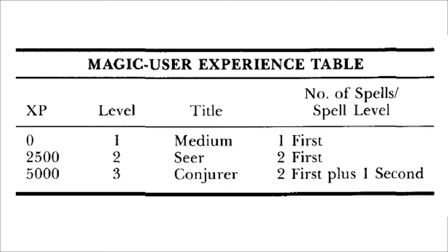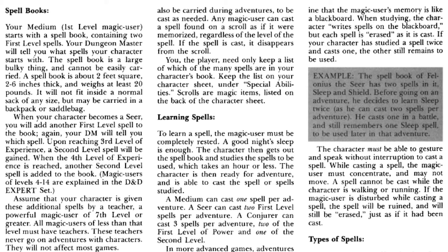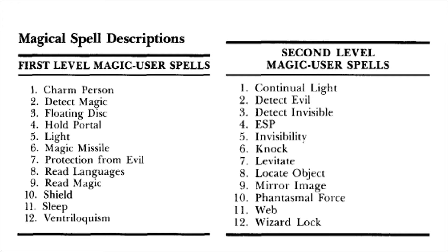The magic user requires more experience points than all other human classes — 2,500 to reach level 2, where their title is Seer and they cast two first level spells. At level 3, it requires 5,000 experience points; they're known as a Conjurer and can cast two first level spells plus one second level spell. Spells will be covered in a future video, so subscribe and leave a comment if you'd like to see this series continue.